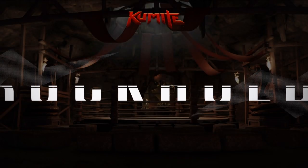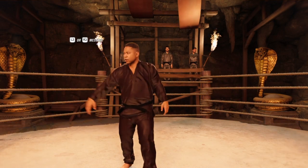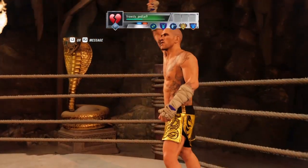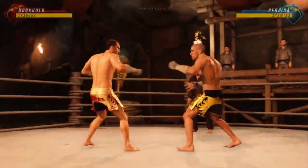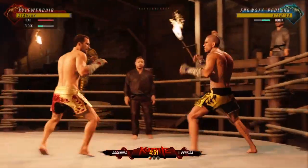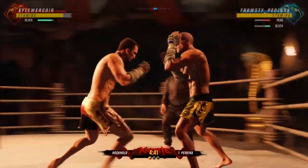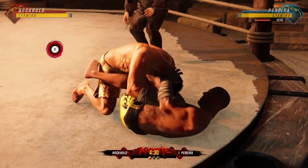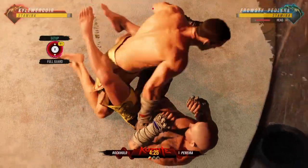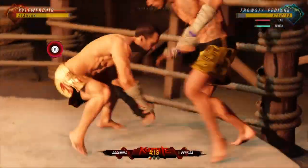Moving on to the next one. I'm going up against Pereira. Club touch, he's coming out swinging with some hooks there. Get the takedown, early takedown, get a full mount, get some ground and pound. He got up — thought I denied that.